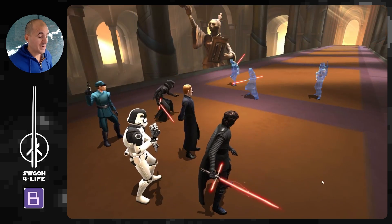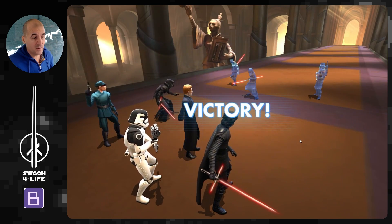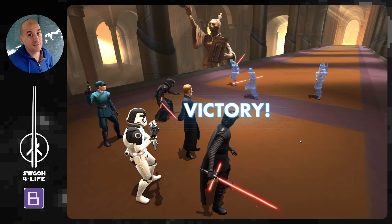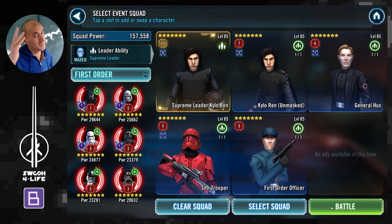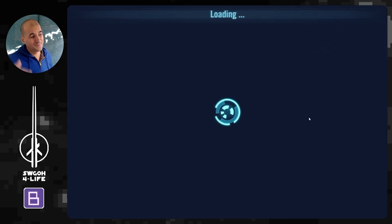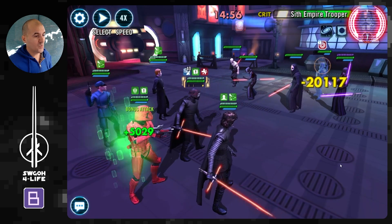You probably don't need Kylo Ren Unmasked at max relic - maybe Gear 12 would be enough to survive a few AoEs, but let me know, give it a go. My guys are all relic-topped so I can't test with lower gear. As soon as you get Traya down in the opening sequence as I've shown, it's a pretty straightforward match. And if you've got Supreme Kylo Ren - no stress, just throw him in and you can kill Nihilus very quickly.